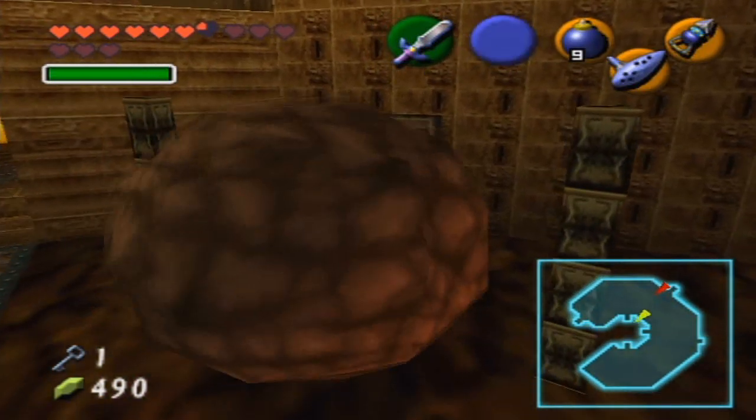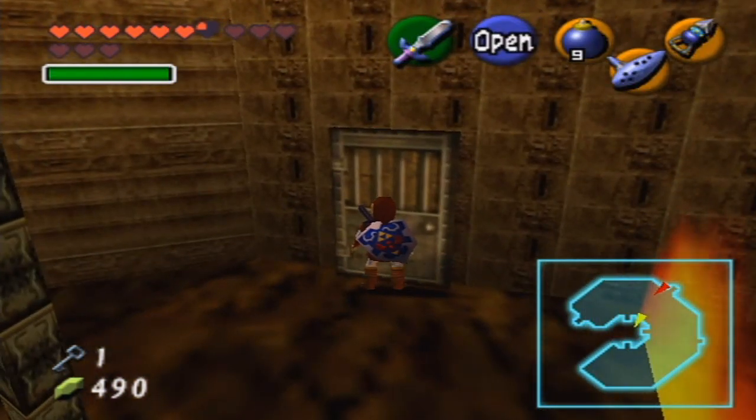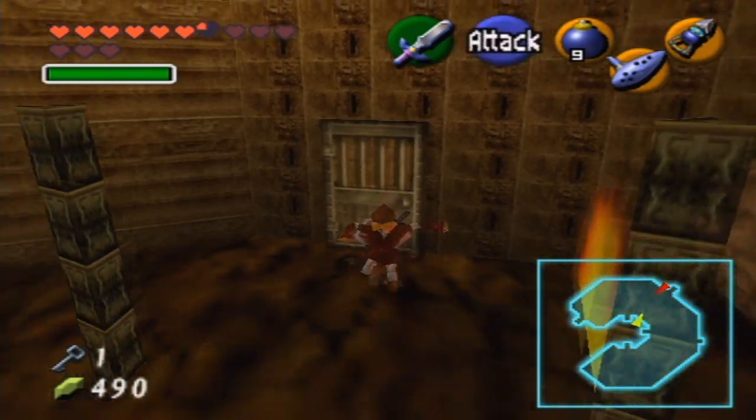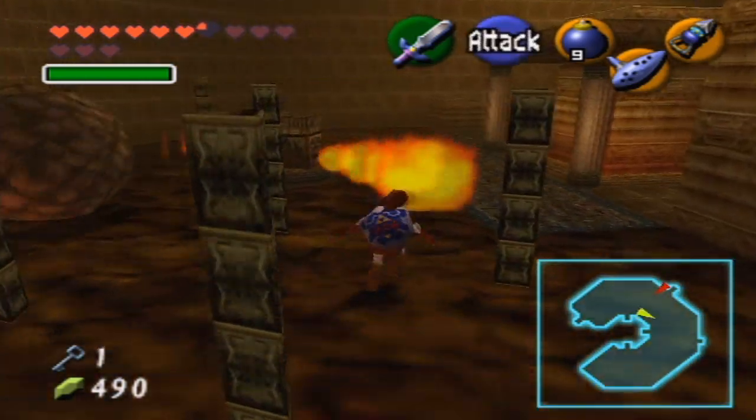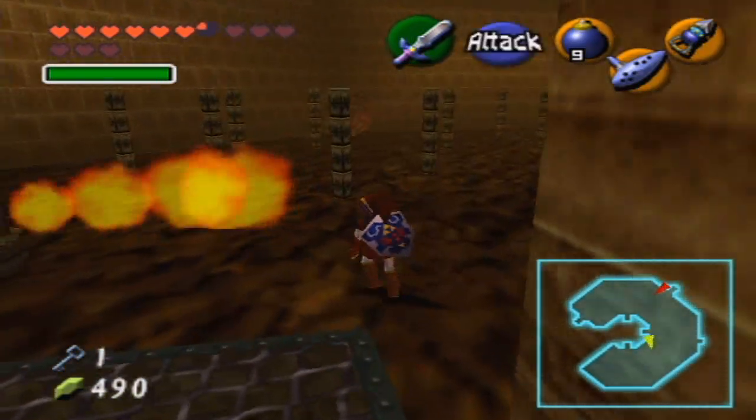Now here is one of those doors that the Goron was talking about in the last episode. Let's go ahead and try and open it. So that's kind of a cheap move on the developer's part, I would say, but kind of funny as well.